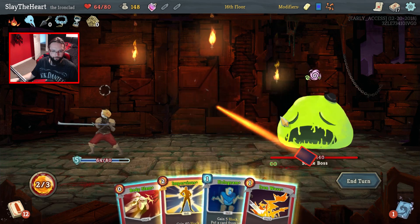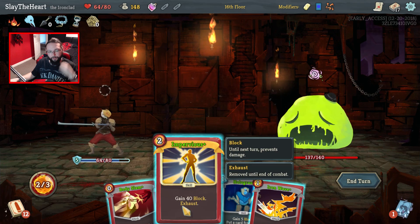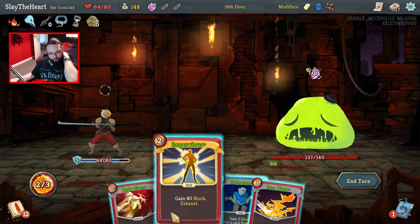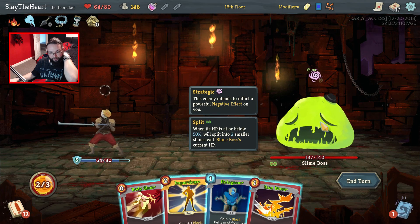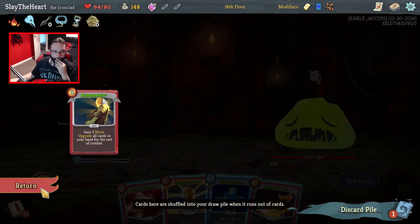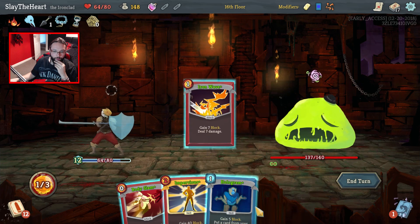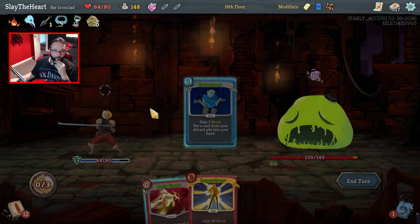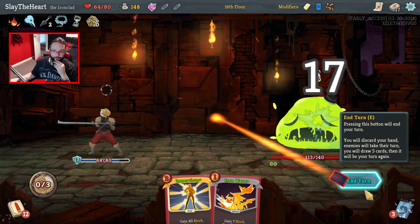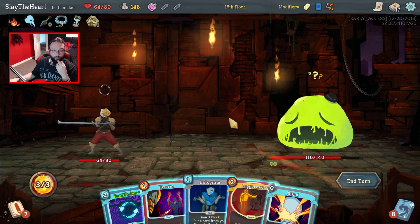Oh my days. Now I could very easily do 45 damage and split you this turn, but where's the fun in that? Go like this — we'll slow play. It doesn't matter what we bring back, she's not got the energy. We can Body Slam you. Barricade wins — Barricade or Calipers.